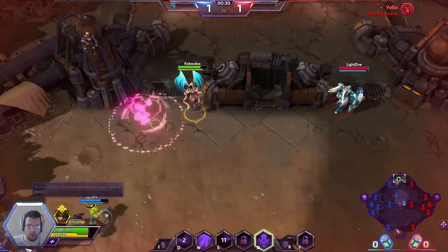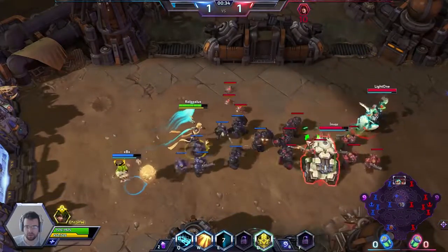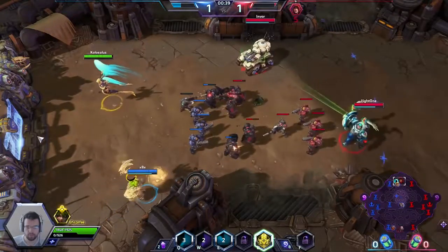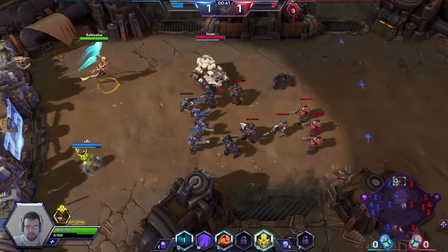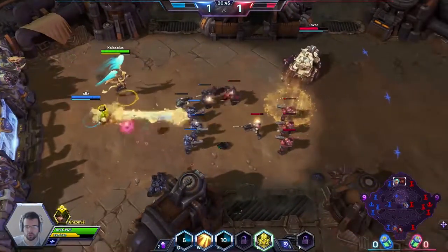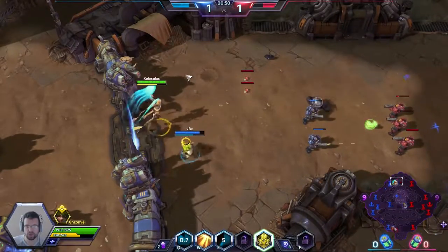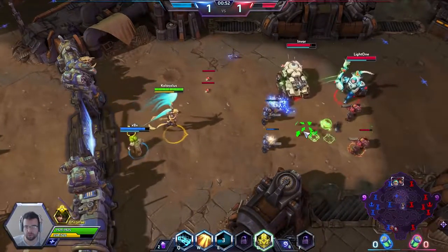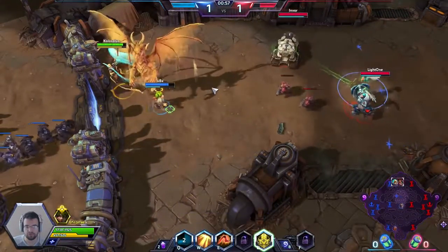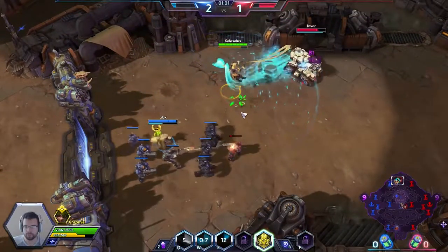They do have a Medic and I think these guys are in a party, so it's gonna be a tough game. On level one I took Righteous Assault — cooldown reduction whenever we hit somebody with the inside of our Q. Our Q is just light damage in this half-circle area. Very light damage in that half-circle thing.